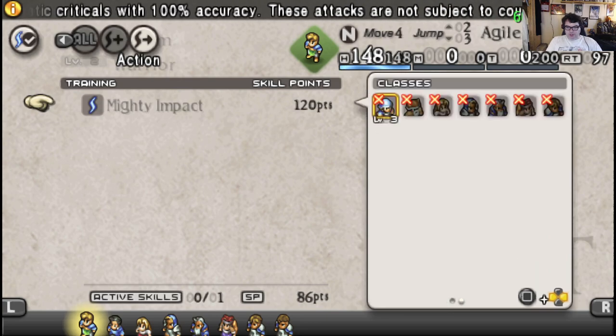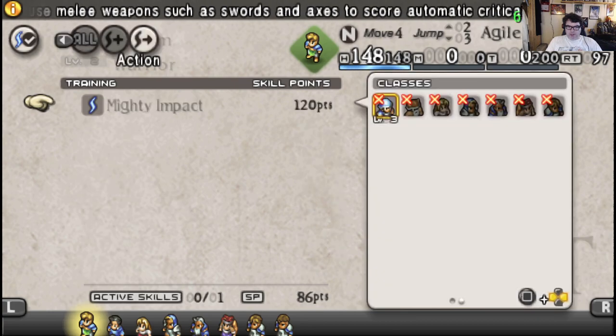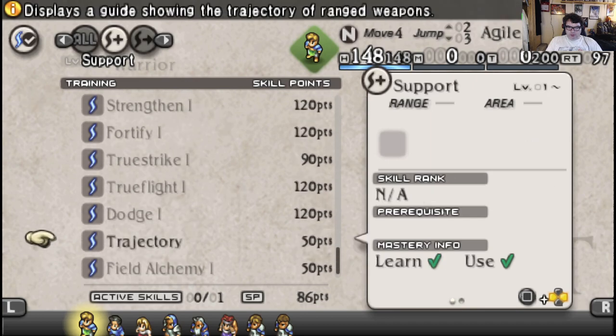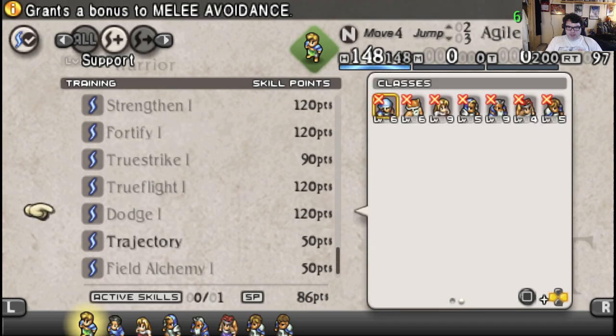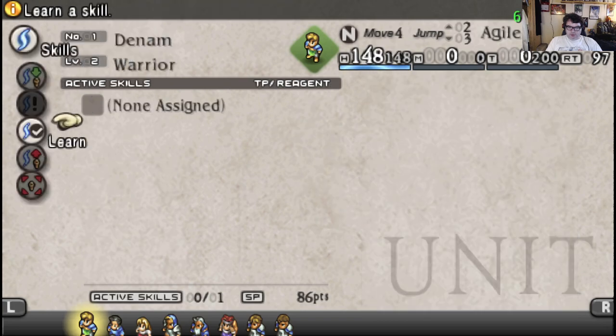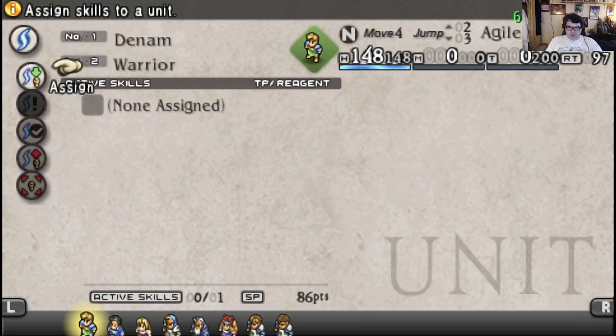Using Square on the right buttons will help you see what your prerequisites are for a skill. For example, I need to be level 3 to use that one, or level 6 for another — that sort of thing.